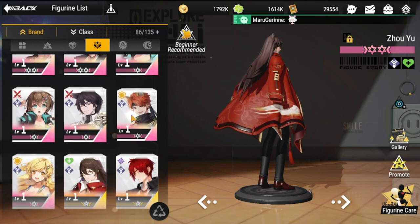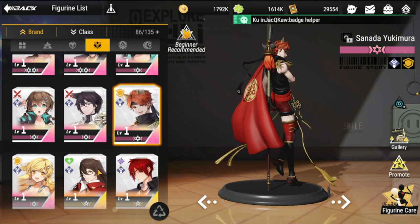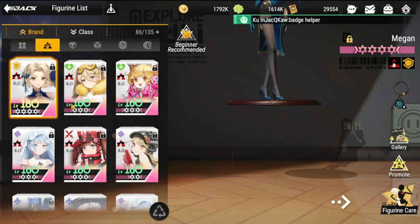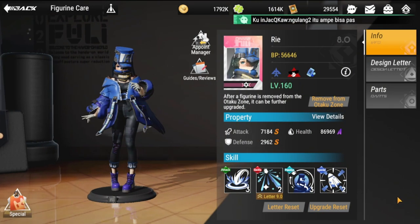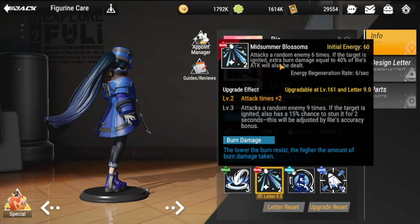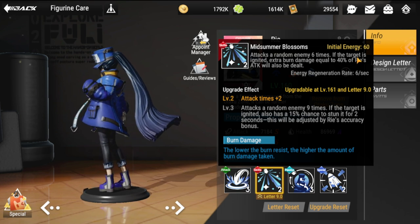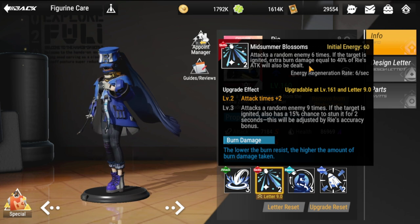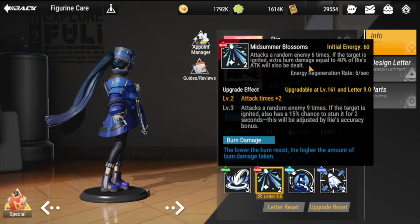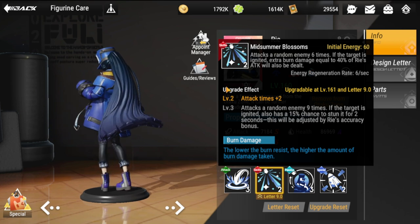Other options include Sanada as a front tank, and Re for additional damage. Re attacks a random enemy six times, and if the target is ignited, extra burn damage equal to 40% of Re's attack is dealt. She's a great addition for single-boss fights, so Re is definitely worth adding to your ignite team.